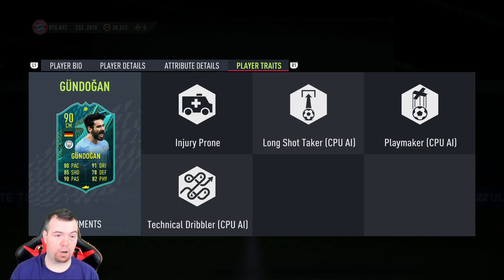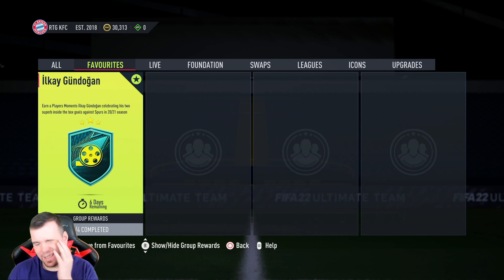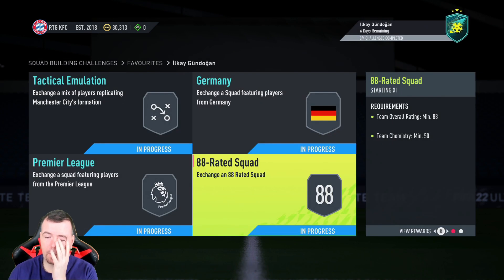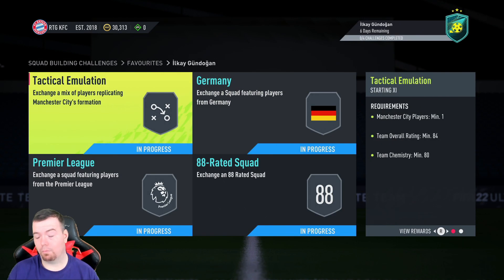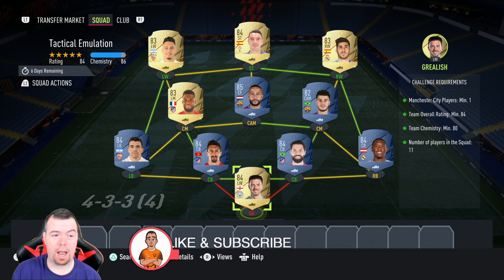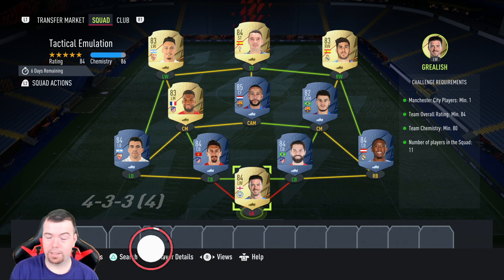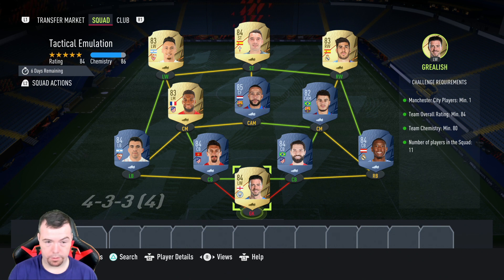There are no normal traits — they're all late CPU and ignore injury prone, so it's only useful for friendlies. This SBC is expensive. We've been talking about these four SBCs, and if this card were tradable I'd say it'd be between 200K and 300K — but it's way overpriced.